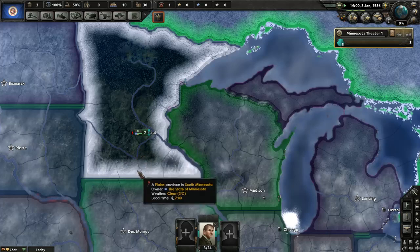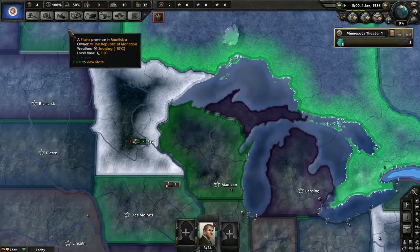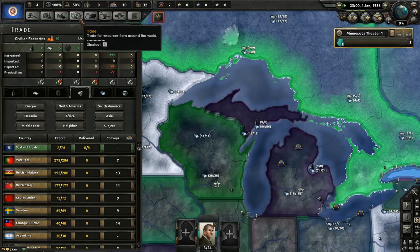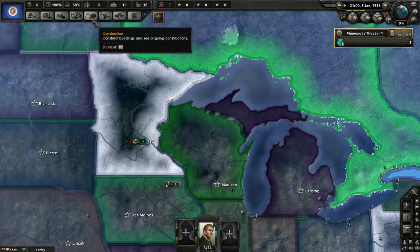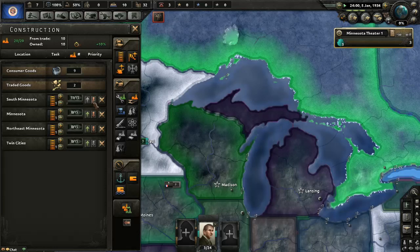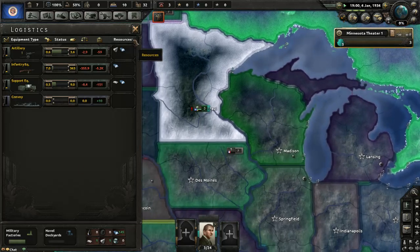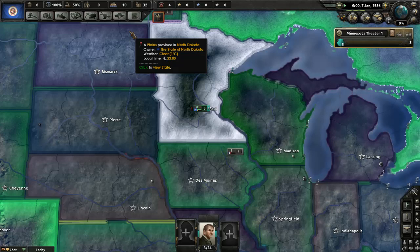Alright, well there you have it folks. We are trading and doing pretty good. Does this give us any civilian factories? Oh yeah, there we go — and that's still worth it, that's still good stuff. Alright, I'll start a timer.